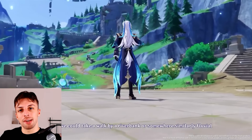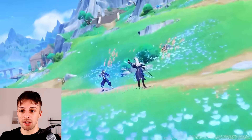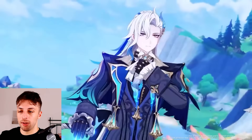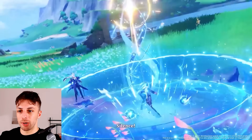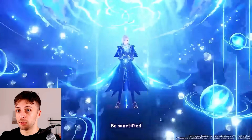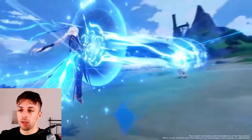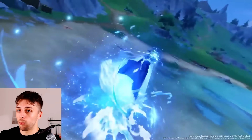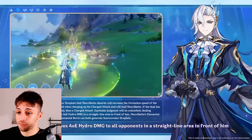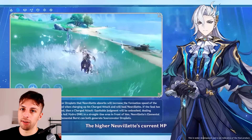So, there you have it. Neuvillette isn't particularly pay to win, even though his signature is pretty strong. But this is just regular for a hyper-carry — they always rely on their best weapons more than other characters, although Neuvillette has this issue more than others because of how specific he is. But he compensates with low reliance on specific teammates, and constellations that, while they might look very strong at a glance — specifically constellation one — are worse than they look. And overall, they're pretty average in my opinion.